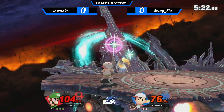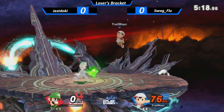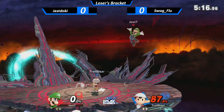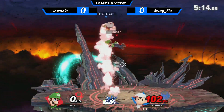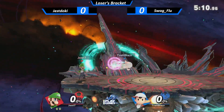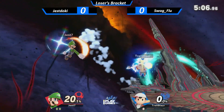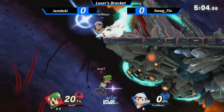Watch out for that edge guard. Finally, the back throw — one of Ness' best moves, definitely. It's always been like that with the really strong presence of back throw. That was pretty cool to see. He used the down B at such a high point in the stage that you really can't DI anywhere.